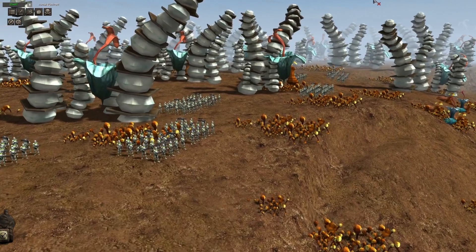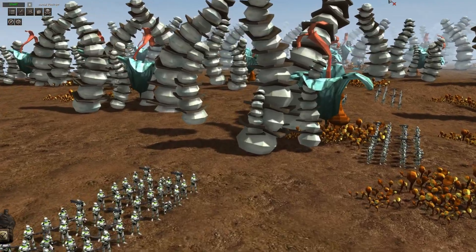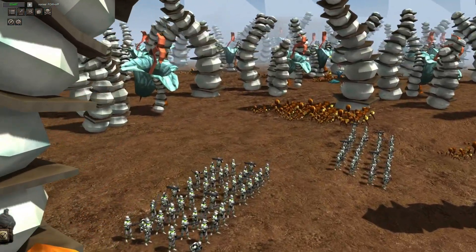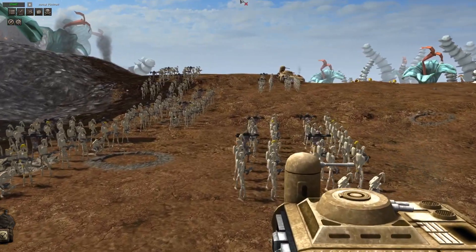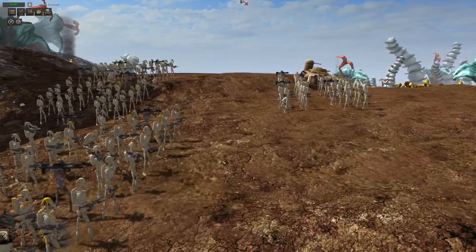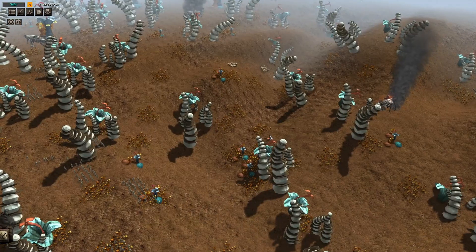After hearing about a droid battleship that crashed on the planet of Felucia, Jedi Master Plo Koon and the 442nd Siege Battalion landed on the planet to take out the droid forces. Little did they know, the droids had still amassed a heavy force of 200 men, along with two AMT tanks. Now they shall march to meet each other on the battlefield. Who will win?